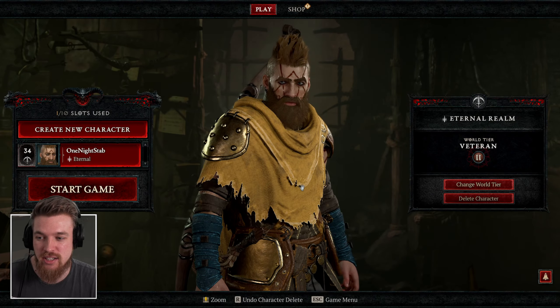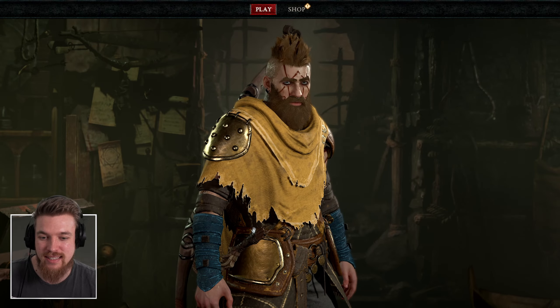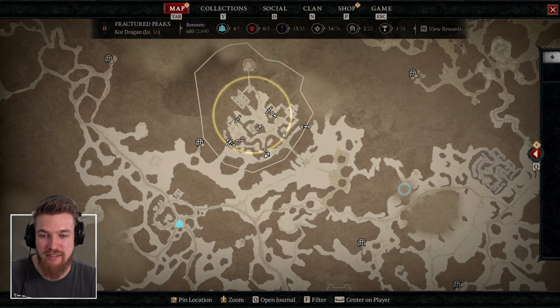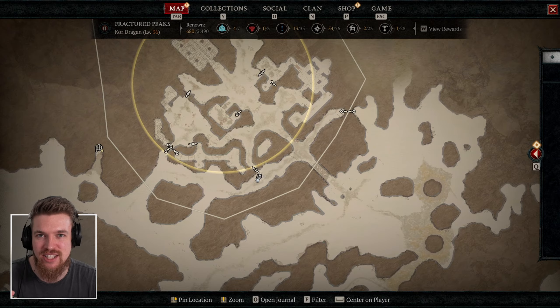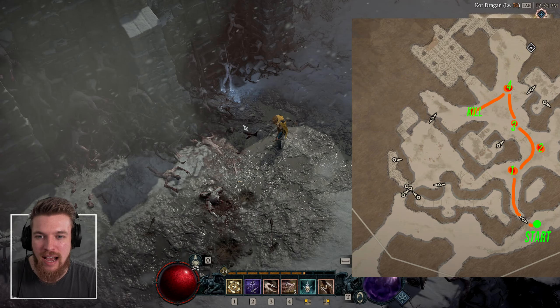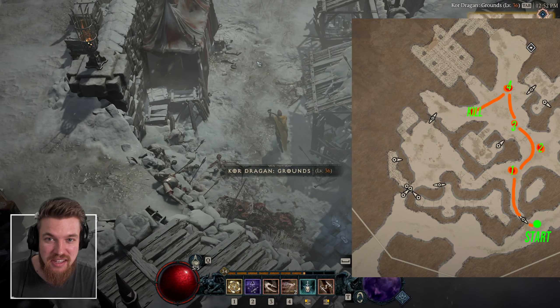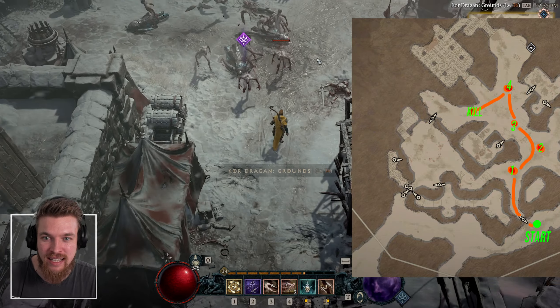Then we just go start game again and log back in. Because we left during the event, it's actually going to spawn us back outside the circle and refund all of our health potions. Now we can literally go right back in, climb back up, and do this exact same thing again and again repeatedly.